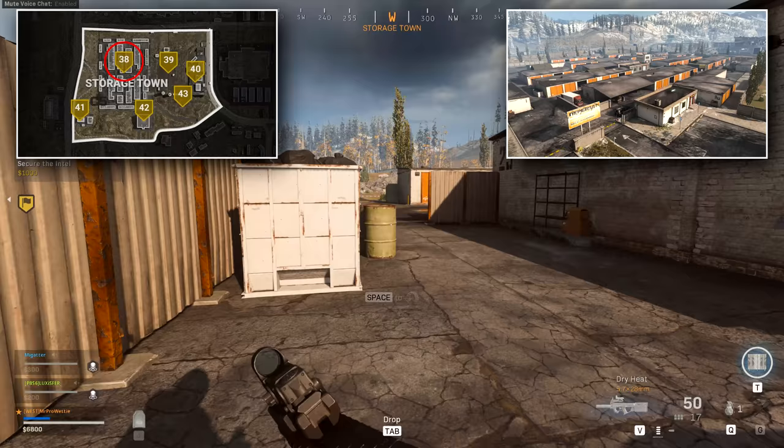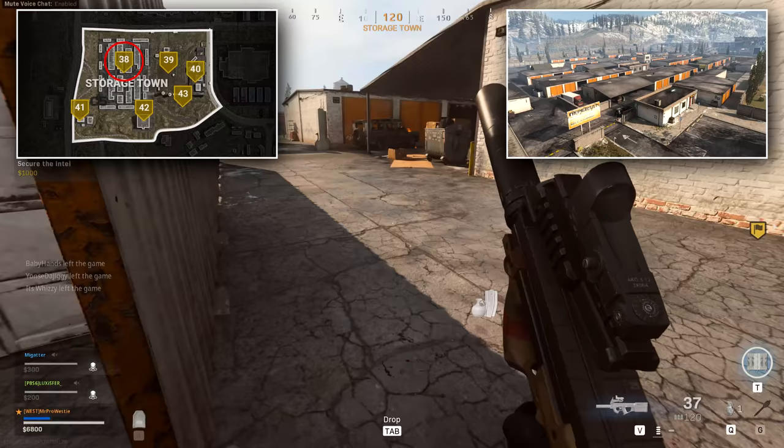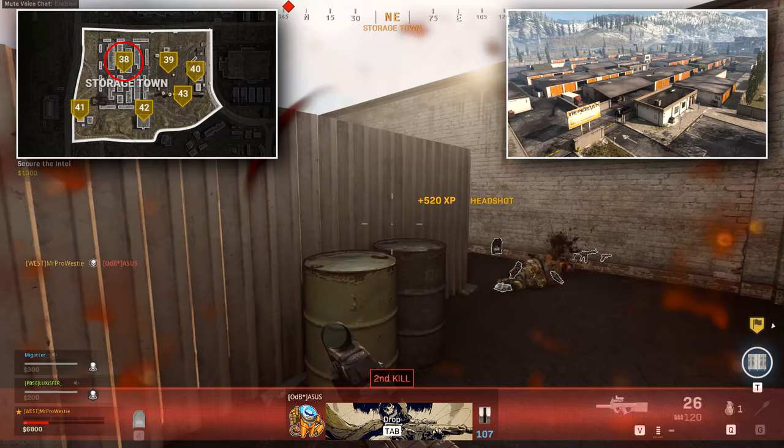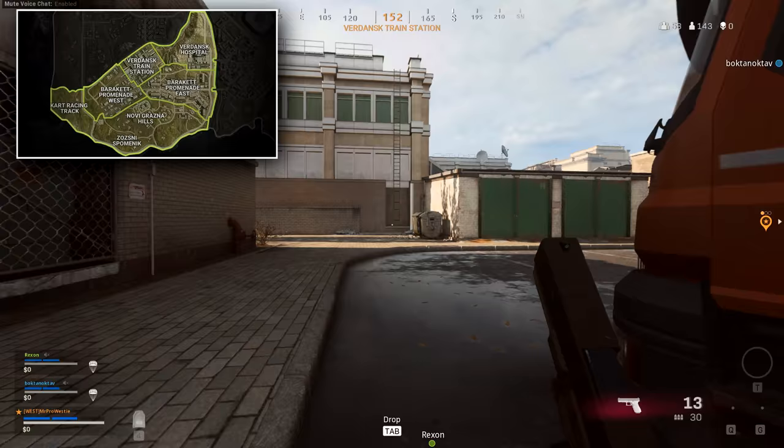Storage Town is another dense tier 5 location full of near-identical storage units that house plenty of loot crates and floor loot. Because of the size of the location, lots of people will drop here, and you and your squad will likely find it difficult to secure the entire area for yourselves at the start. Once other squads move off, you may be able to secure more loot as you move through.